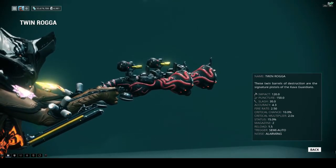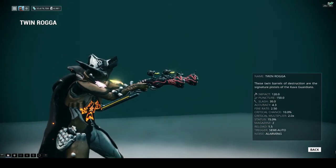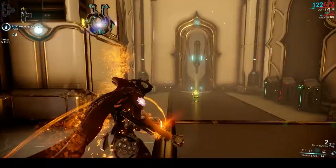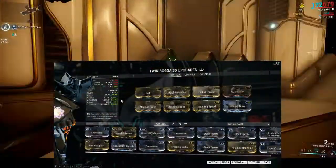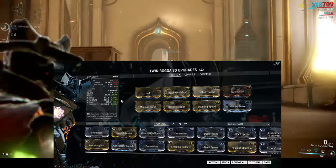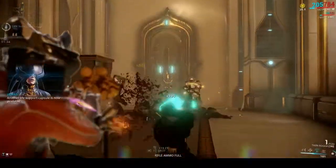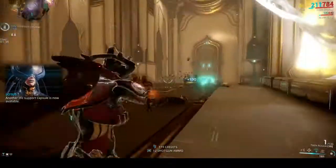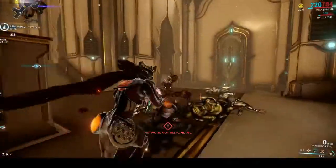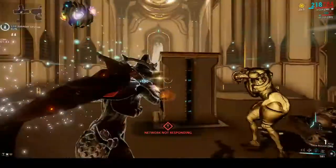Despite these handicaps, they can be modded in many different ways. I will show you two builds I have come to enjoy. First up, the status build. On this build I went with a splash of corrosive that goes well with puncture damage. I also focused on dropping that ridiculous reload time as far as possible without losing too much damage. Faster reloading means more shooting which means more DPS. This build is user friendly and fairly easy to build.